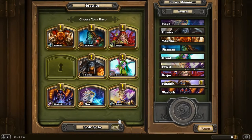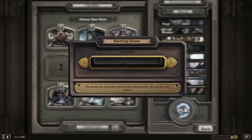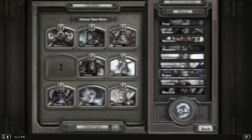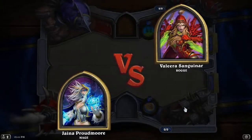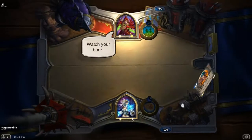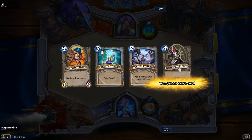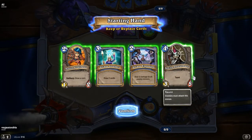I'll show you a quick match — let's fight the rogue, just because I can. You select rogue and you can play, and it loads. So I don't get to go first, but that means I get an extra card, which is nice. Then you can select cards that you want to switch out.